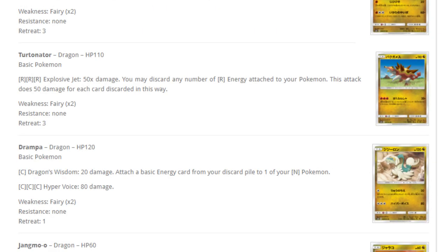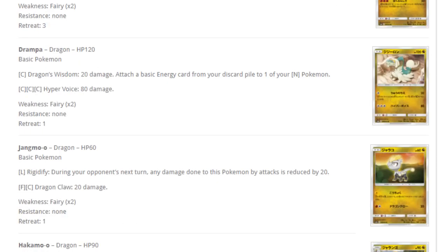Drampa — Dragon's Wisdom does 20 damage and attaches a basic energy card from the discard pile to one of your Dragon Pokemon. For three colorless, Hyper Voice does decent damage. Most of these Dragons lack energy acceleration, and Drampa has it. But so does the Rayquaza from Guardians Rising or Burning Shadows — so Drampa may have potential as energy acceleration for a Dragon deck.